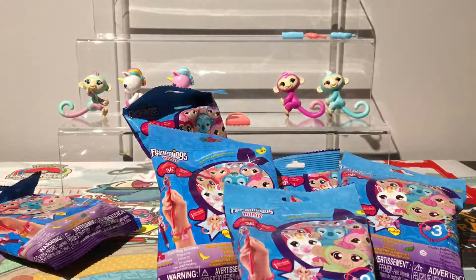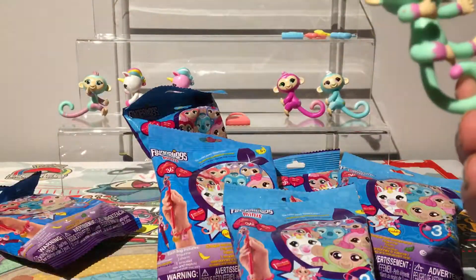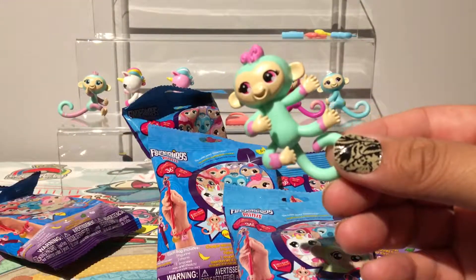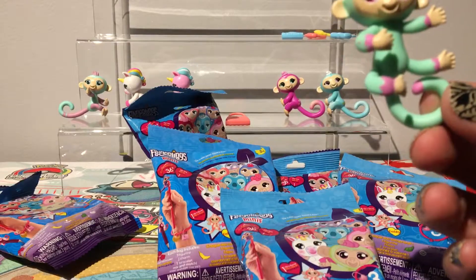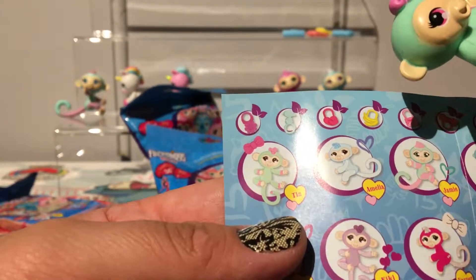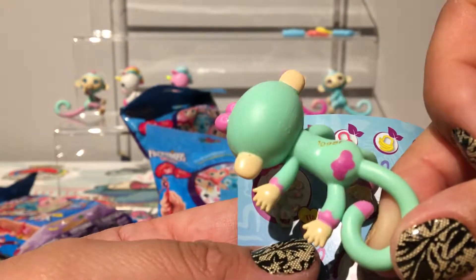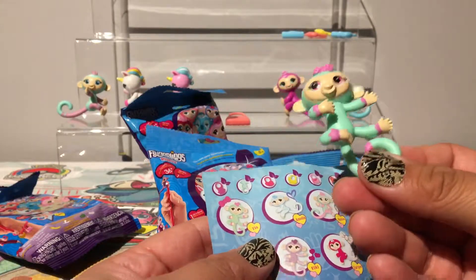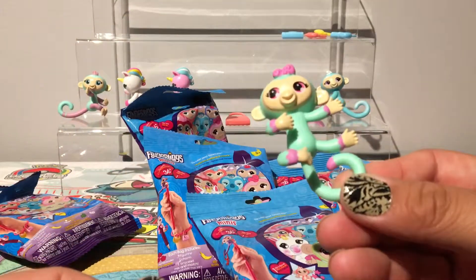Pink bracelet. Our charm is a yellow heart. Our friend is again two-colored. This one is Tia — she's a rare, she has a pink heart, and on her back she has a pink bow. She's so cute! I like the poses — they all have different poses. This one has just one hand, this one is holding with both, and this one is just holding with two legs.